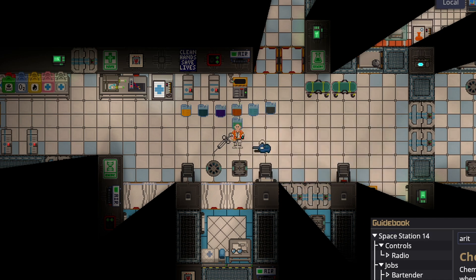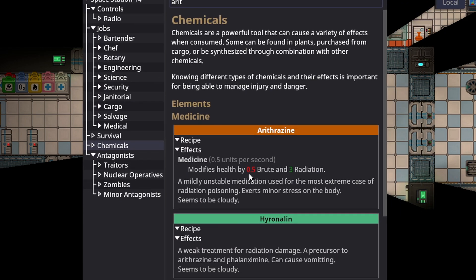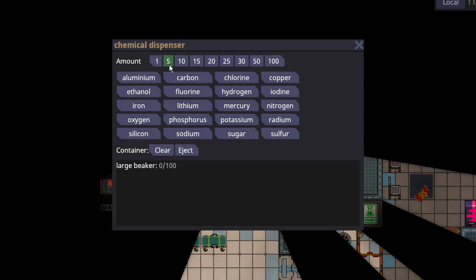Erythrosine is how you cure radiation damage effectively — it's an interesting cloudy orange color. It does guaranteed brute damage but cures radiation for every half unit. This is typically cut with bicaridine, or you'll have them administered at the same time. There is no overdose to it, so normally you'll just get a ton of erythrosine and a minor bicaridine injection. To make erythrosine, it's a bit more complicated: the most efficient in one beaker is 5 potassium, silicon, and nitrogen, then 15 radium and 30 hydrogen. The hydrogen makes erythrosine and you don't need a lot, so it's not too cumbersome to produce.